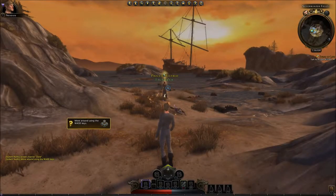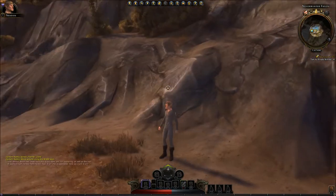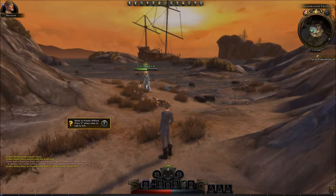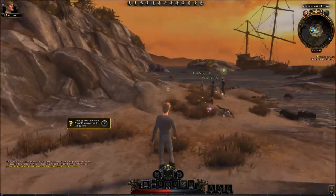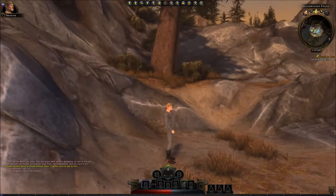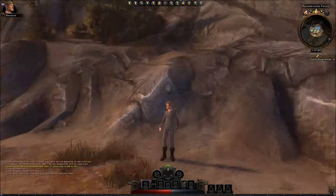Hello, hello, hello, here we are back with episode two. We are going to go through the classes with different races. First off, we are playing as the Wood Elf and Control Wizard.